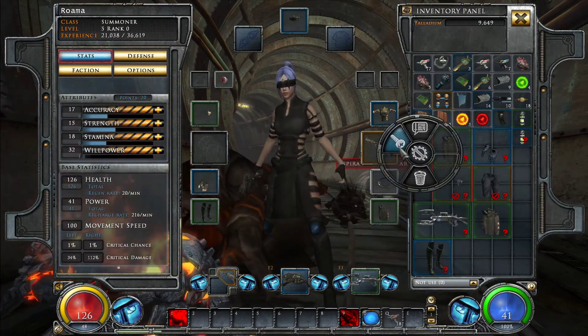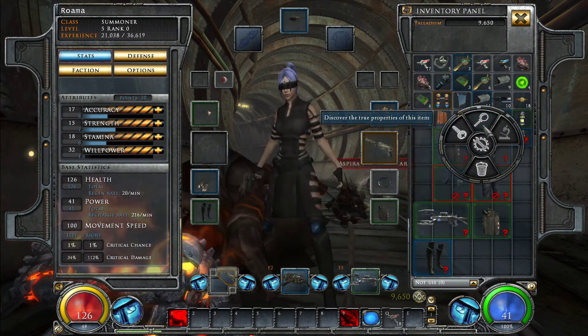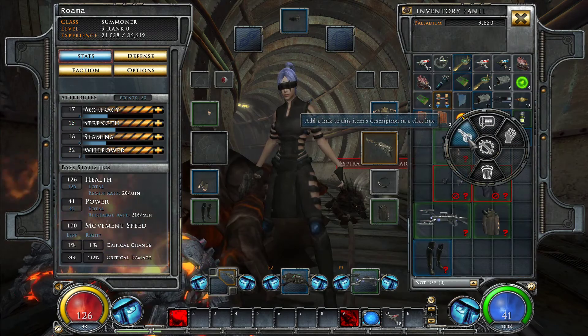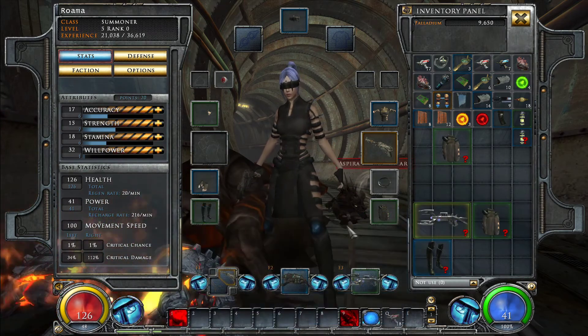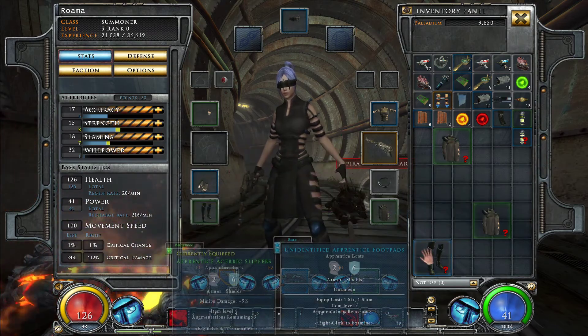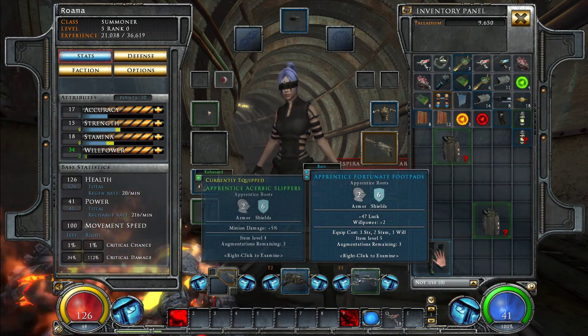Again out of inventory. Blue gloves — that might be worth looking at. Duration of curse skills — I don't think we have any curse skills. That's a green. Boots? We have a green set, so maybe the blue is better. Luck and willpower.